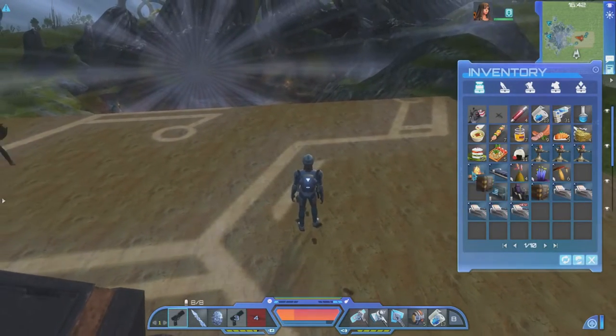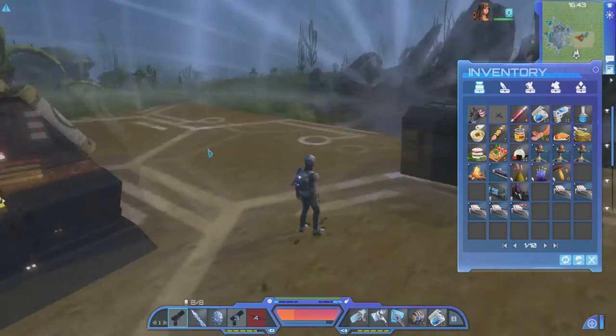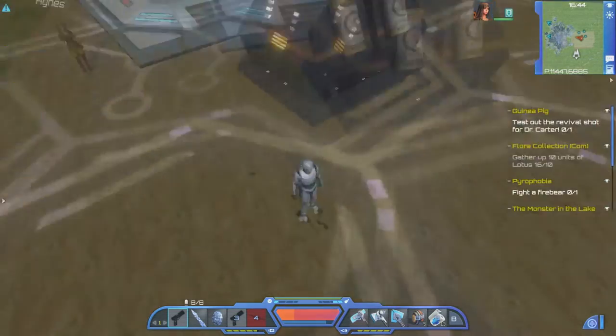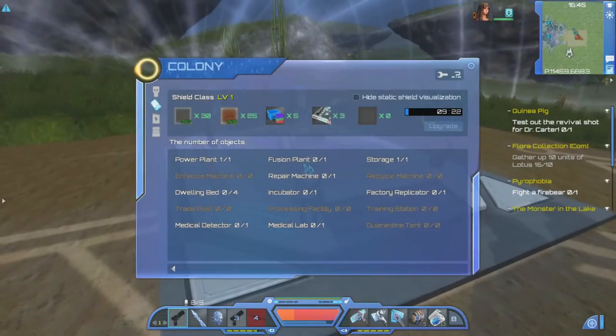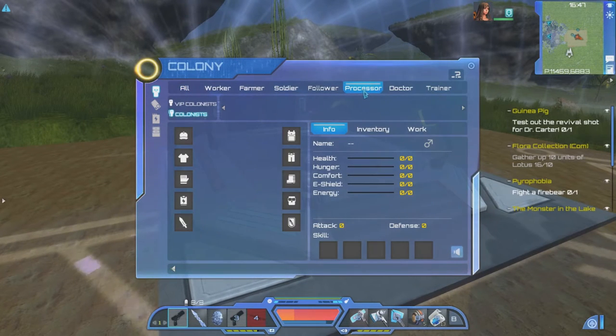One is our storage box. Once we get to the point of assigning people things to do — which is right here — we don't have anybody here yet because we haven't put any beds down. But we'll go over all of that. Basically, the other item is a processor.